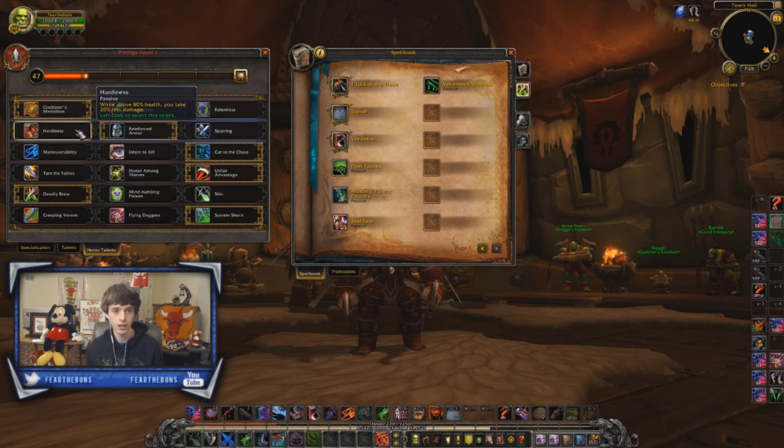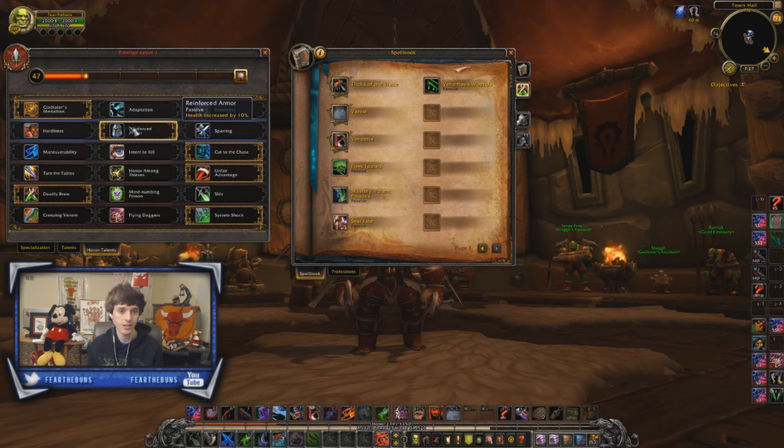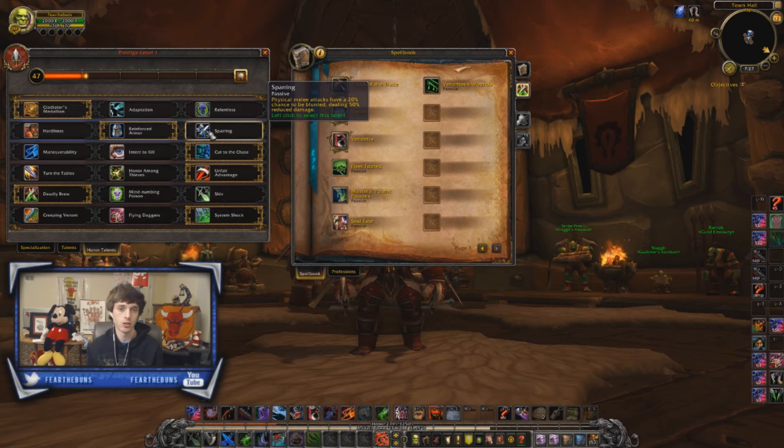Moving into the next row of Honor Talents, we have Hardiness, which is pretty much rarely used — it's mainly there for hard swaps and it's not as helpful as the other two. Whether it's the 10% health from Reinforced Armor if you're playing against casters, or the 50% blunted damage for melee attacks from Sparring — that's helpful as well. If I see double melee, I normally run Sparring. If it's one melee and one caster, I almost always go Reinforced Armor, and if it's double caster, Reinforced Armor as well. In the one-and-one situation, if the melee class is going to do way more damage than the caster, you could go Sparring, but honestly I think the 10% passive health is a much better choice than Sparring, which is kind of a proc chance.